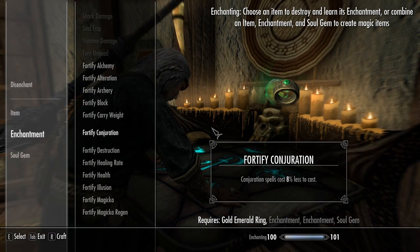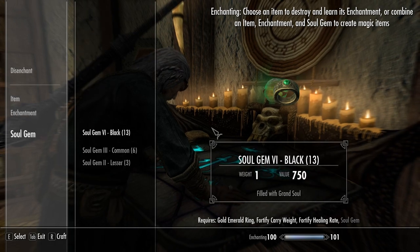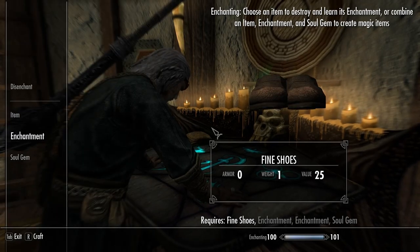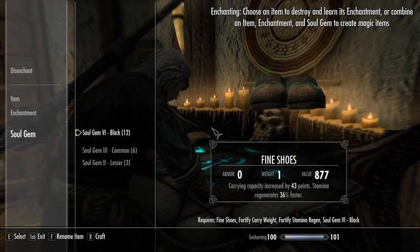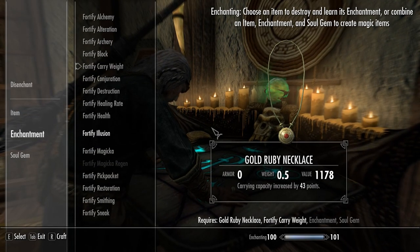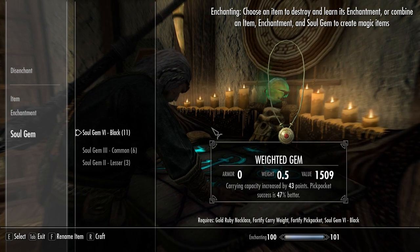Emerald ring - Fortify Carry Weight, Fortify Health Regeneration, black soul gem - 'The Weighted Band.' Shoes - Fortify Carry Weight, Fortify Stamina Regen, black soul gem - 'Weighted Toes.' Golden ruby necklace - Fortify Carry Weight, Fortify Pickpocket, black soul gem - 'The Weighted Gem.'